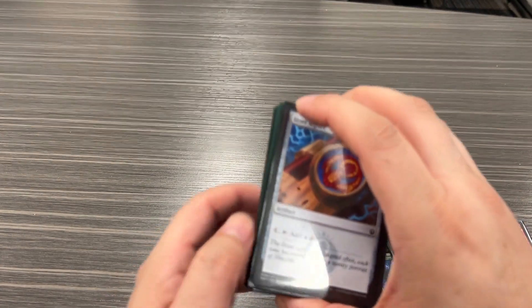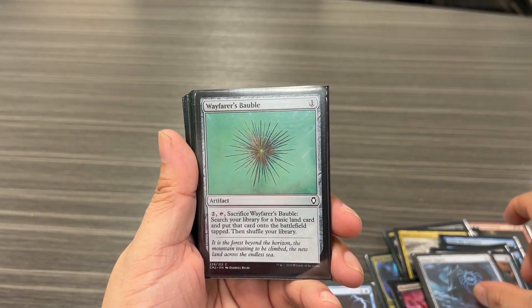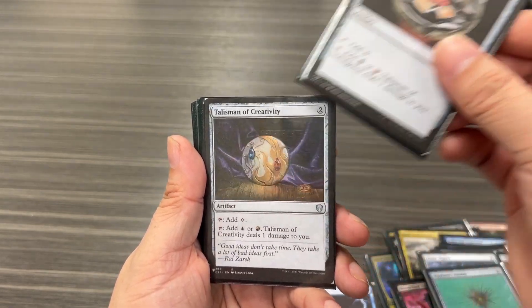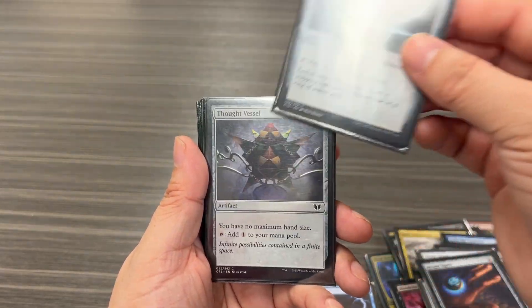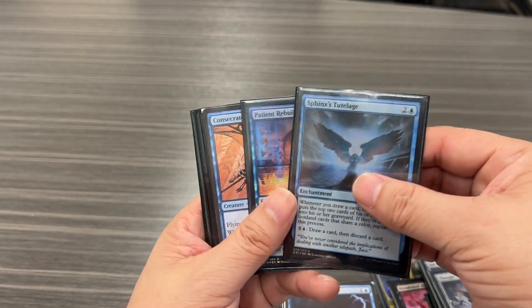The ramp in this deck includes Dimir Signet, Wayfarer's Bauble, Talisman of Indulgence, Talisman of Creativity, Arcane Signet, Sol Ring, and Thought Vessel.